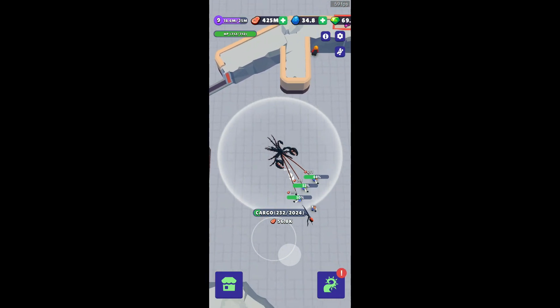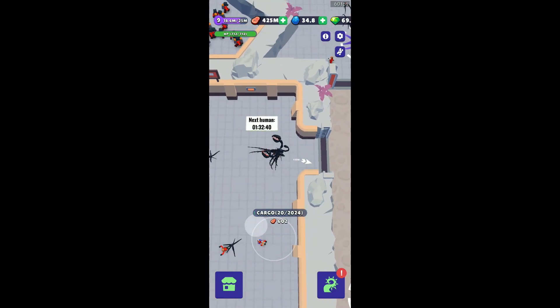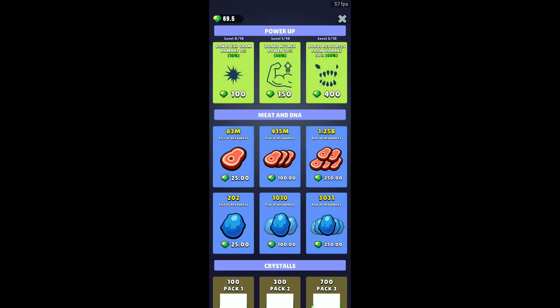Speaking of upgrades, definitely opt for the free gems available here. The next human is available in one heart — every three hearts you get a human which generates five gems, which is useful for your bonus resources.